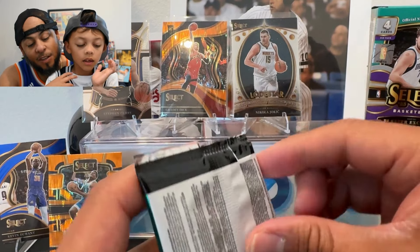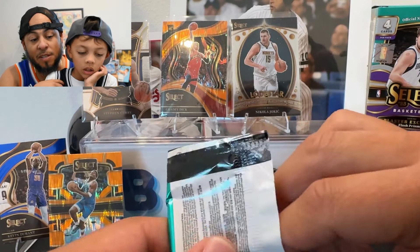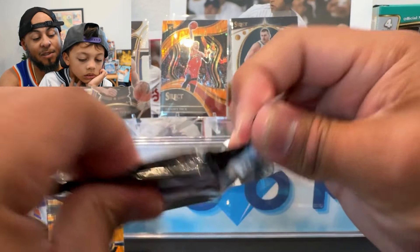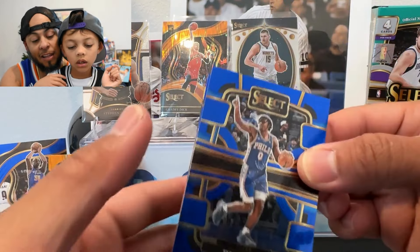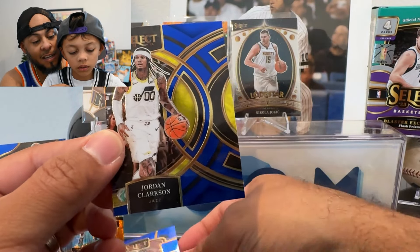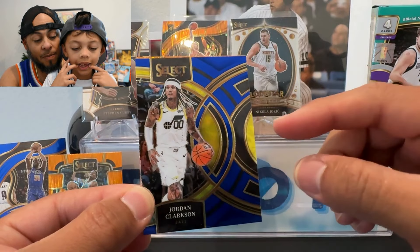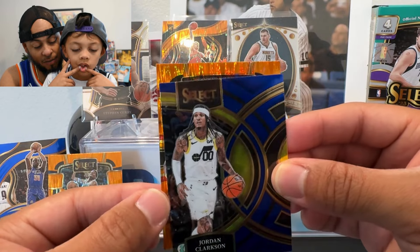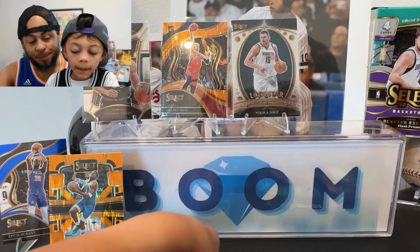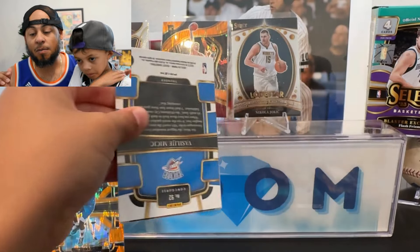A silver Devin Booker — Miles likes that. These Select boxes are still available on Target online, which makes me think Panini printed a lot of this. There's a Tyrese Maxey, Cam Johnson, and a Jordan Clarkson on the premier level. A lot of people have been commenting on this design — it looks like it's miscut. It's grown on me but there's a lot of wasted space. We got a flash prism — Tari Eason — always good to get a rookie in a parallel.